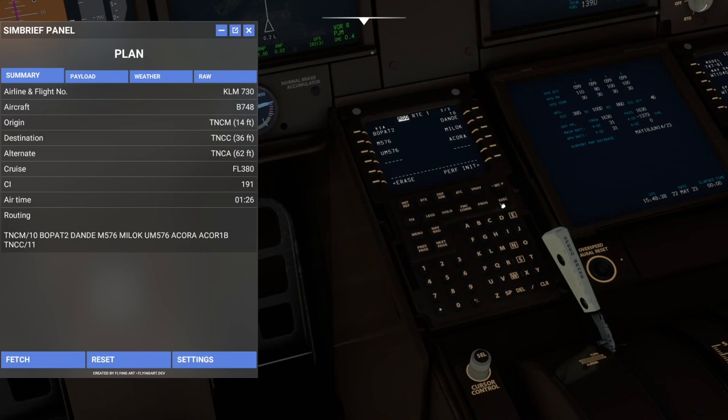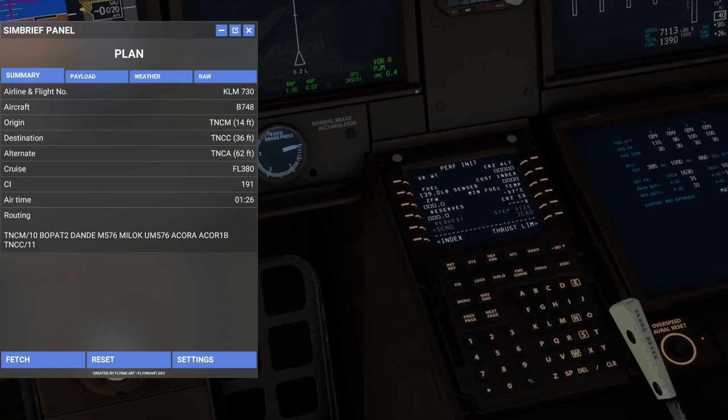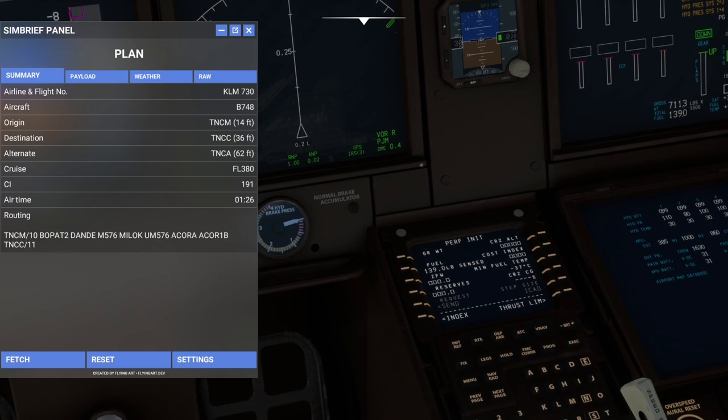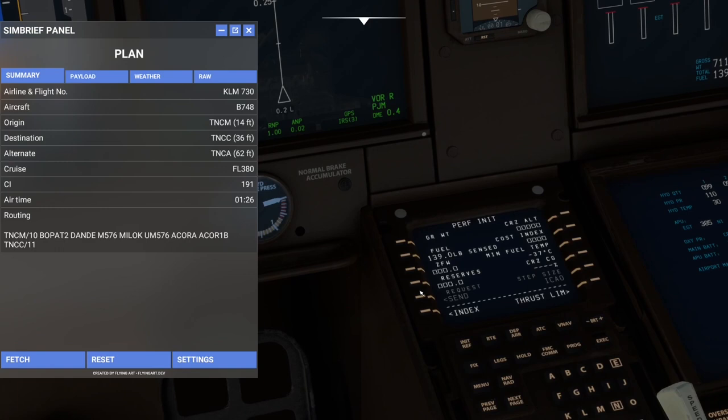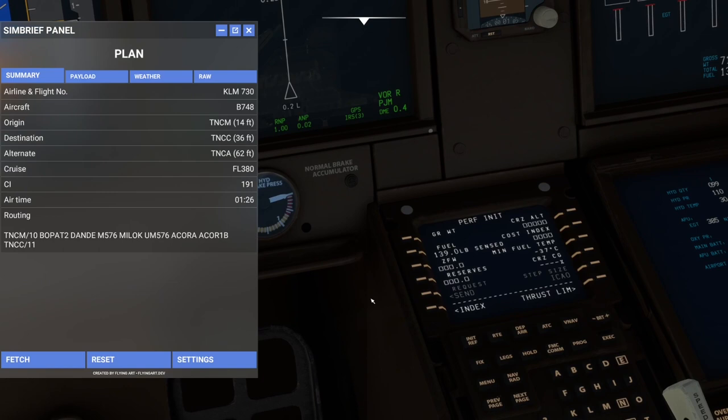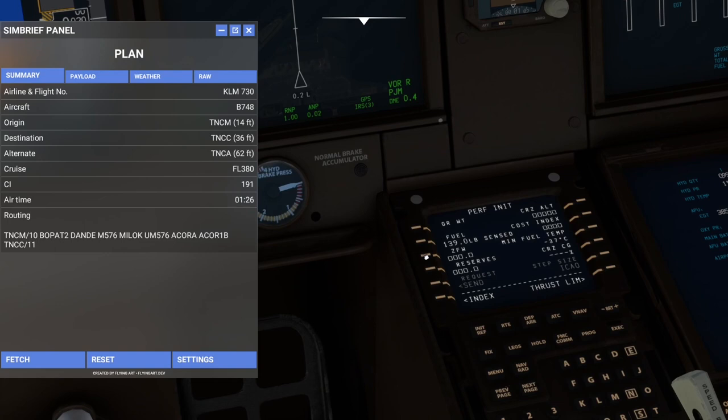Going to the init ref page — for fuel, this is one of the bugs on this aircraft. We only required about 60,000 pounds of fuel but I put an extra 80,000 pounds on because there is a bug. When I tried this flight as practice, I had a flameout on the number four engine, and then eventually the number one engine. I think there's a bug with the fuel modeling on the aircraft.